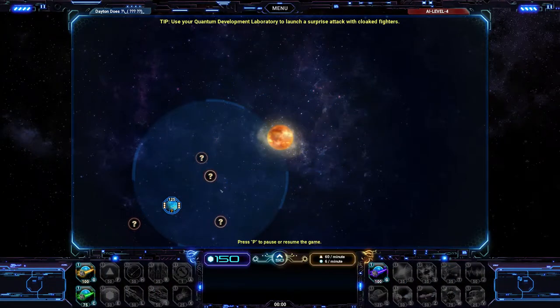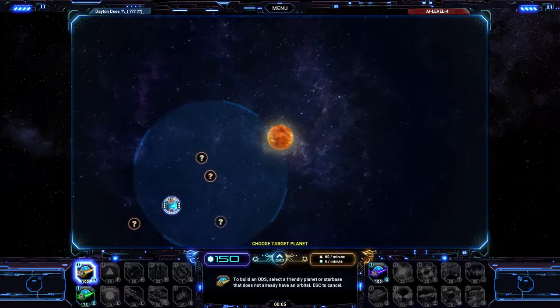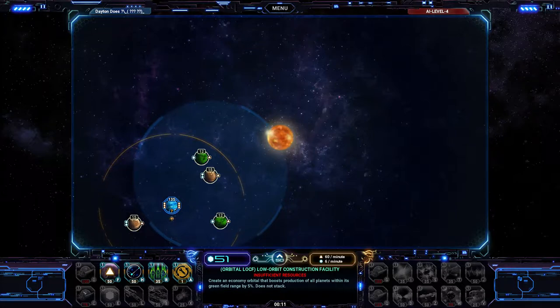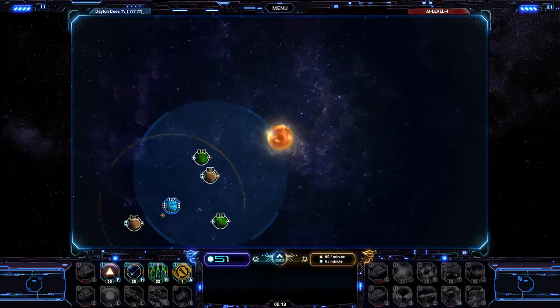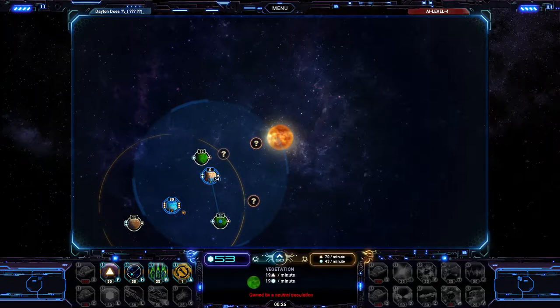Interface enabled. Here we go. So we've got our orbital defense station, which is going to scout some stuff for us. And then we've got our low-orbit construction facility, which boosts the resources that you're able to get from planets. We can recruit some fighters.